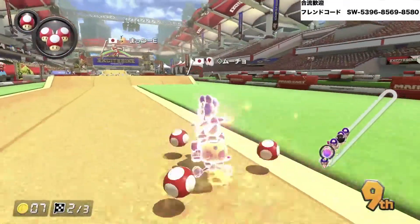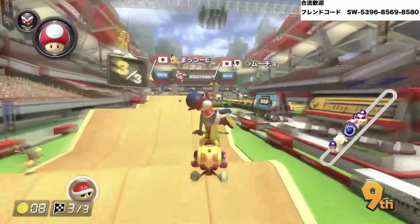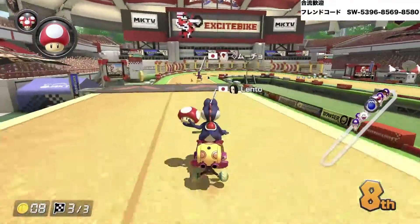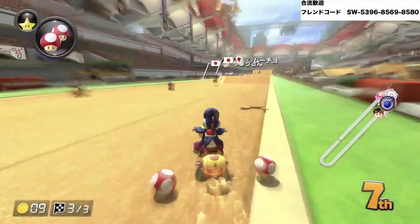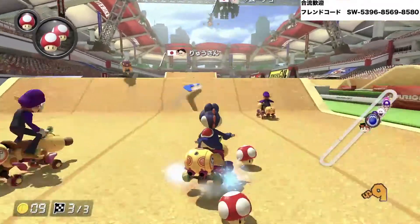In this scene, the fact that I didn't get invincible items means there is much distance between first and the others. This lowers the possibility of getting shocked. That's why I'm not going to stop anymore. All that's left is to use the triple mushroom to go forward. If I get shocked, then that's fine as well.